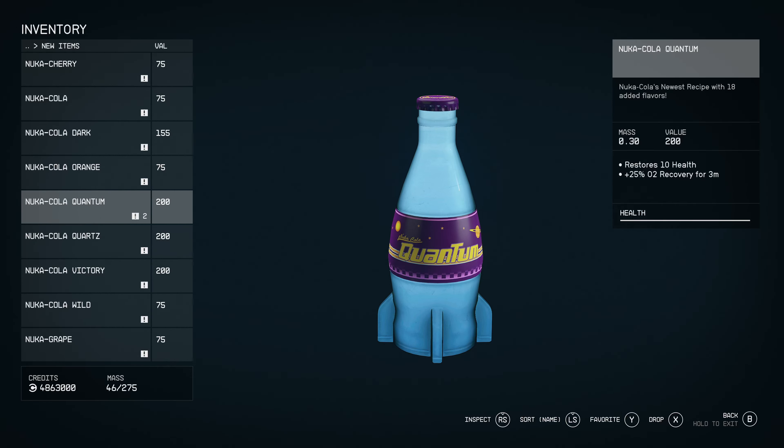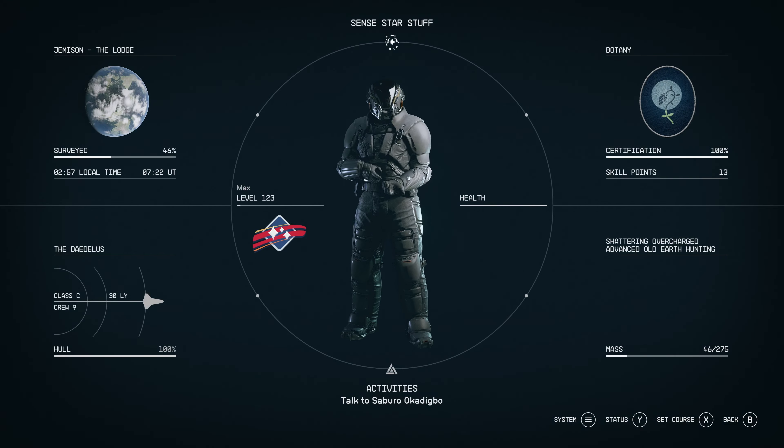I kind of feel like Quantum should act more like a proper healing item. What is my health, actually? Because health can be a bit tricky because of your level.